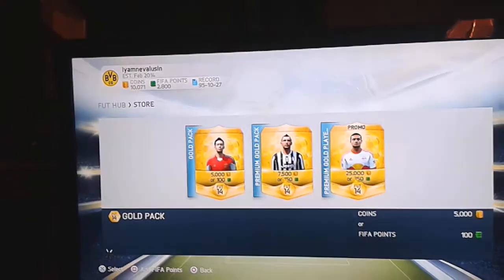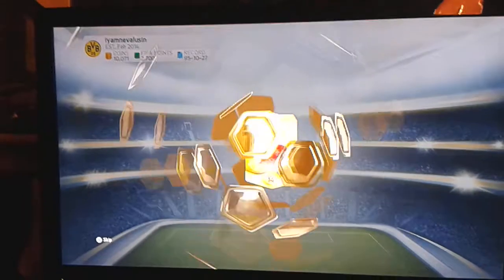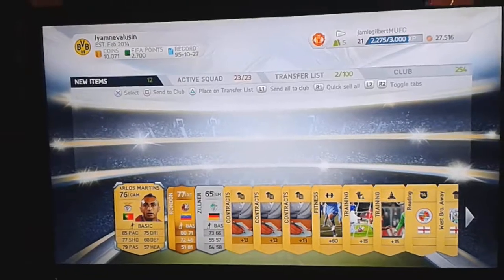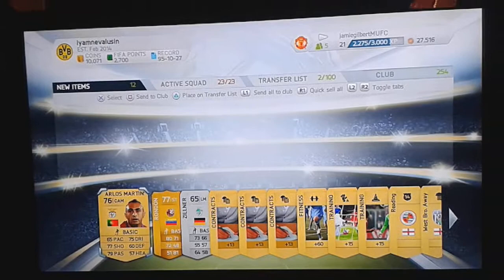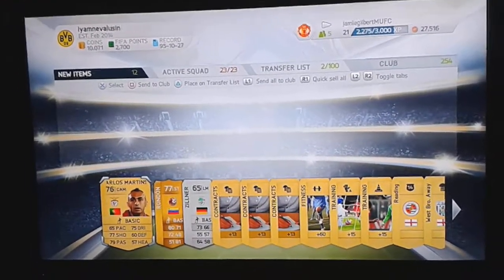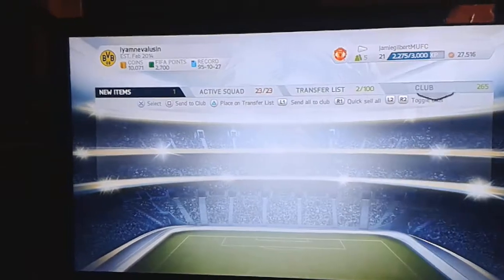I'll select yes to open the pack and wait for it to open. Some people just double-click X to go straight to what you get, but I like to just let it spin out. You can see I got a rare player — Solomon Rondon, who plays for Ruben Kazan. It wouldn't fit into any of my squads; my squad is primarily German. So I'll send all to club by pressing L1 and select yes.